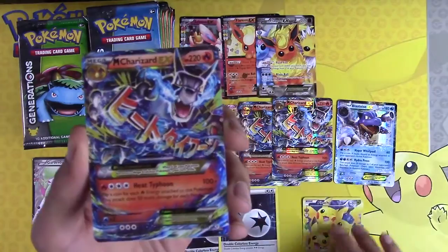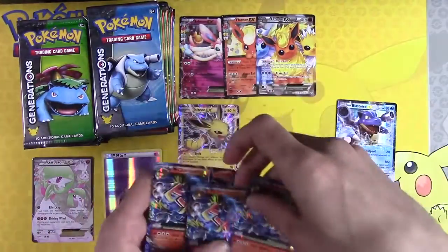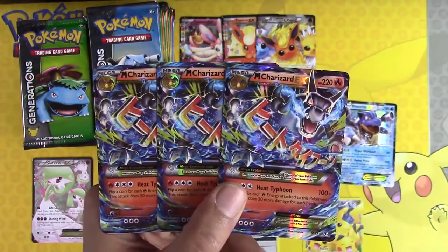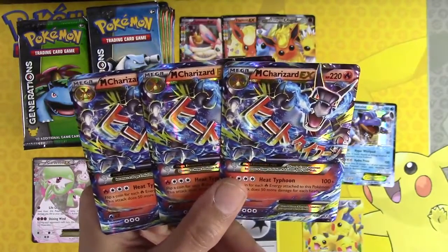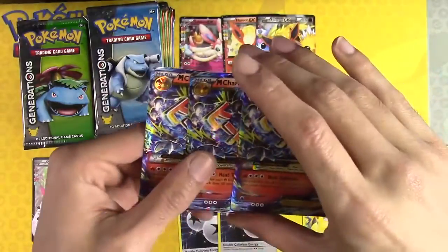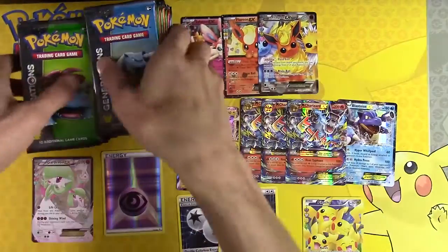Oh my god. Are you kidding me? There is absolutely no way. There is absolutely no way this has happened already. Oh my god — three Mega Charizards!